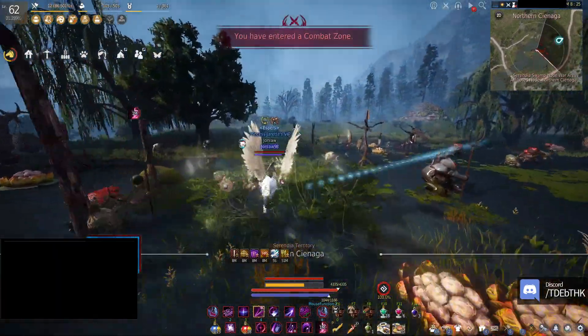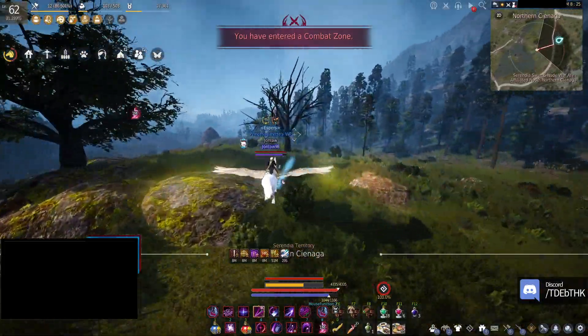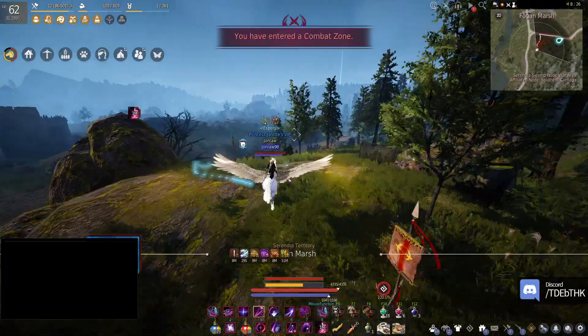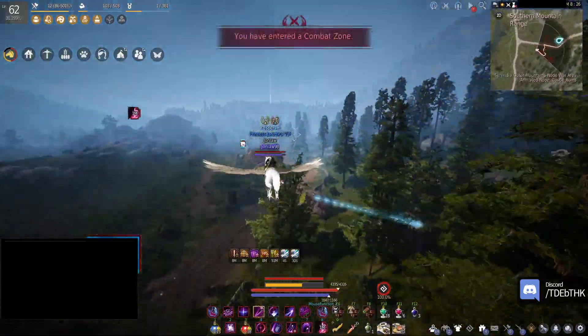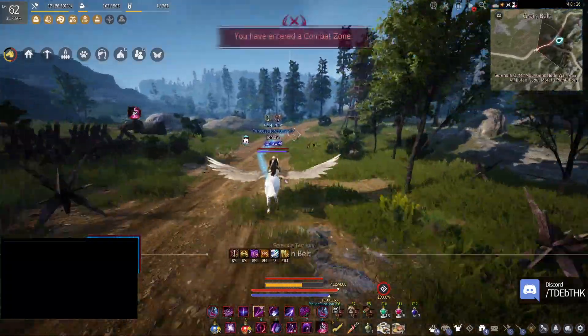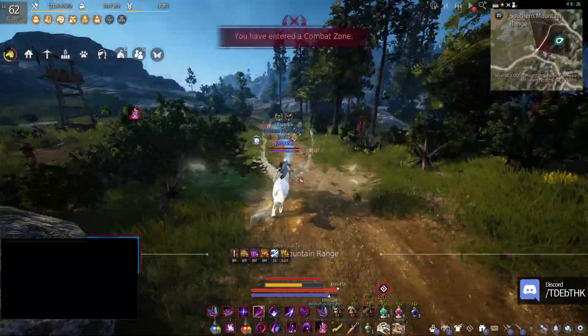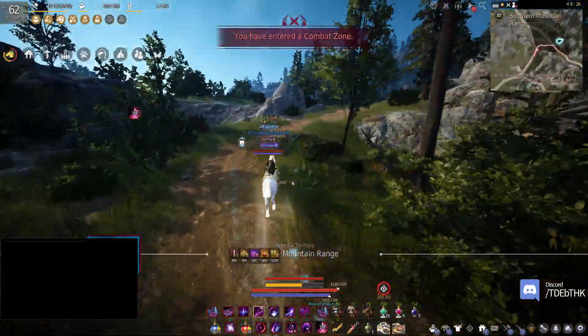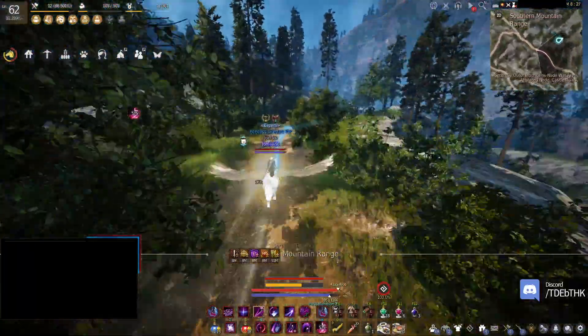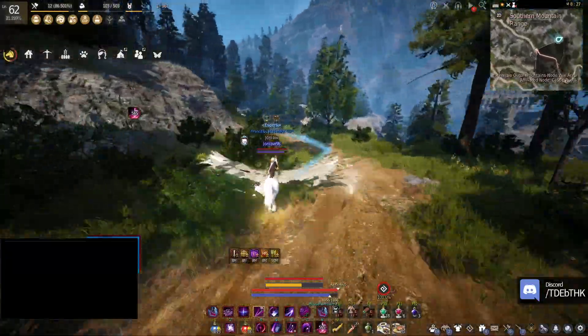You know what they should do? Add a new place. They have Tashira Ruins which is basically the mid-tier grind spot for Fogans — it basically feels the same — but they should add an end-game Fogans spot. They also have Desert Fogans, which I would consider low to mid-tier grind.